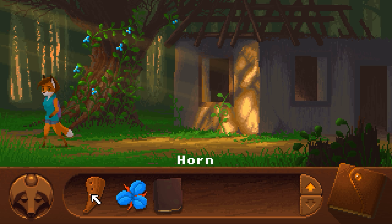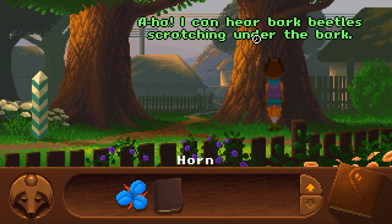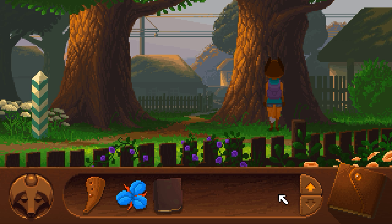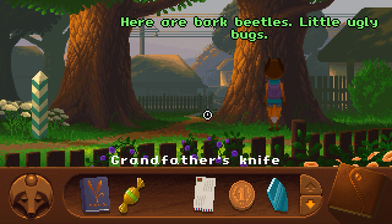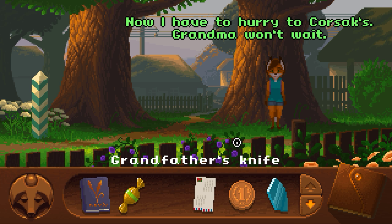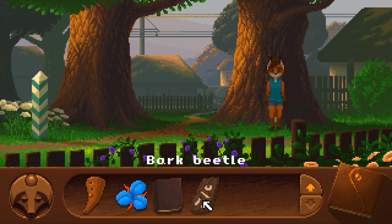Now you're going to want to use the horn on the trees. Got our bark beetle. Use the knife on the tree. So now we've got our tricolor and we've got our bark beetle.